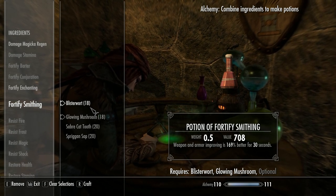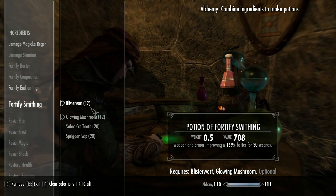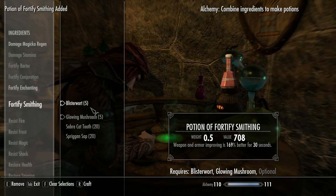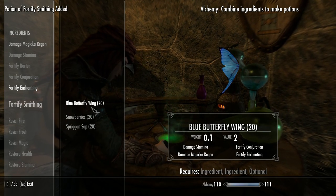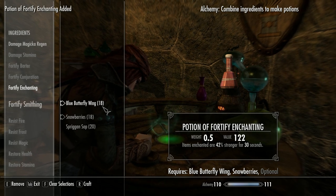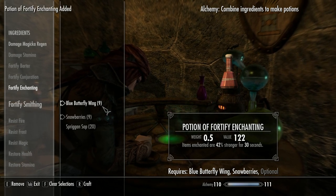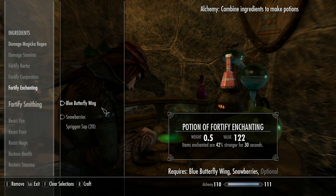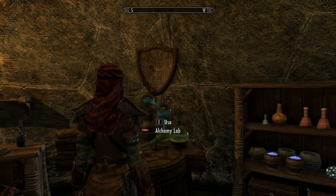Blisterwort and glowing mushrooms will be fine for Fortify Smithing — make as many as you want. I'm making quite a few pieces of armor and weapons so I'm making a lot, and it's handy to have some sitting by as well. For Fortify Enchanting, snowberries and blue butterfly wings — again, make as many as you want. It's important to be really organised when you're doing this; have everything in separate containers. Once you've finished with some old alchemy gear, put it in a container out of the way so you don't get things confused. It's very easy to get lost, and ever so important — quick save before you do anything.